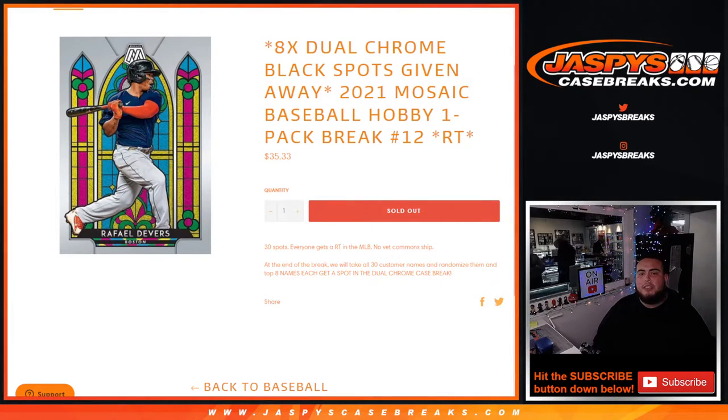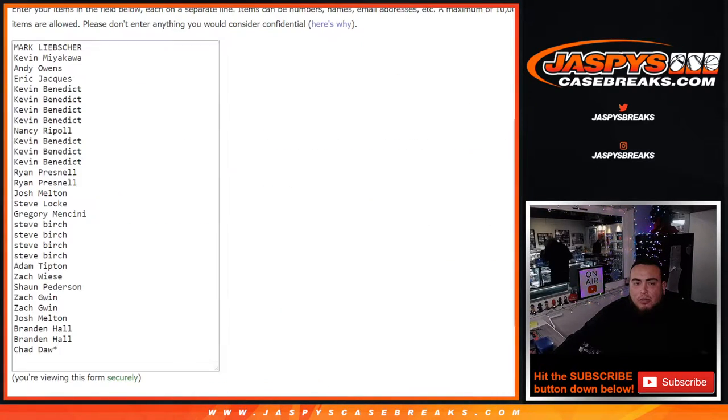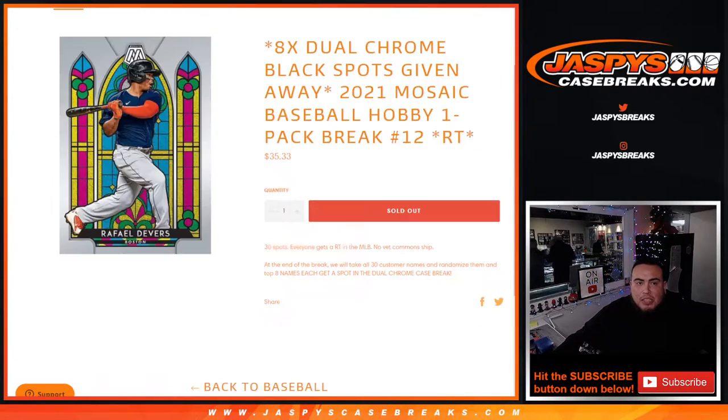What's up everybody, Jason here for JaspisCaseBrace.com. We're giving away eight dual chrome black spots with this 2021 Mosaic hobby baseball one-pack break number 12. The way this works is you get a random team — we randomize the 30 customer names and 30 MLB teams. You get a team, we distribute the hits out of the one hobby pack, and at the end of the break the top eight will win a spot in the Topps Chrome Black dual case break.